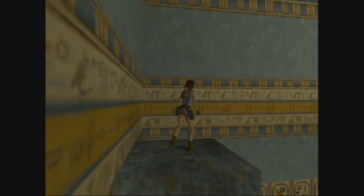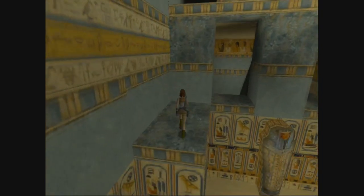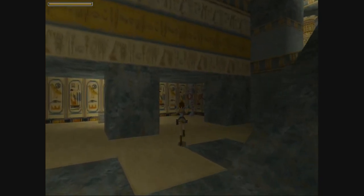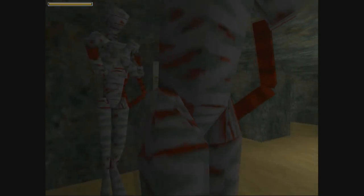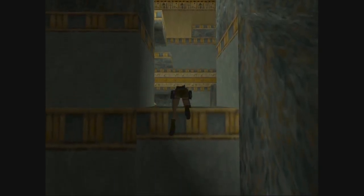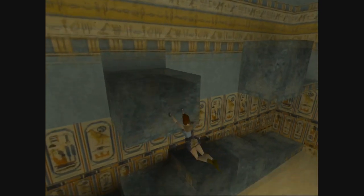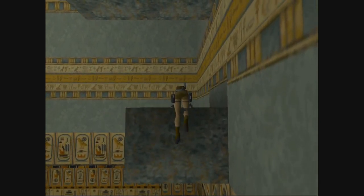You guys who watch me actually pay attention to my stuff more than I do - you guys are the real walkthroughs. If you come down here you're pretty much fine, and we've got these two mummies here that are not activated. The only way you can activate them is if you come down this slope right here. I don't really feel like doing it so let's just get the hell out of here.